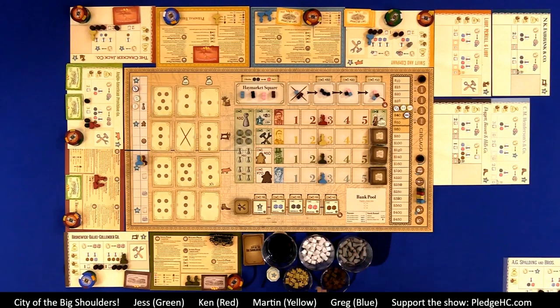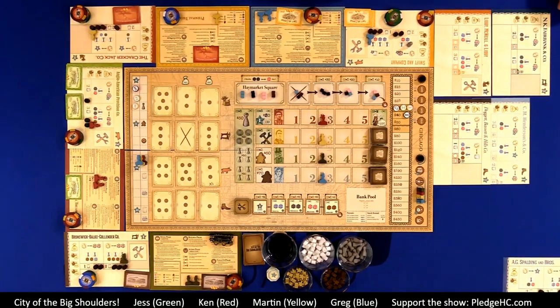We have the general supply of different resources, and off camera we have the bank. Over on the player tableaus, we have a player aid, which also includes a place for their personal treasury. We're playing with poker chips. We have their stock portfolio — what stock every player owns — their partner tokens or worker placement action selection tokens, and the company charter for the company that they run.